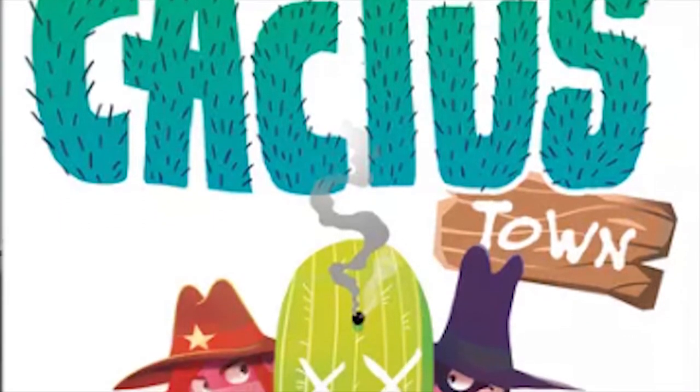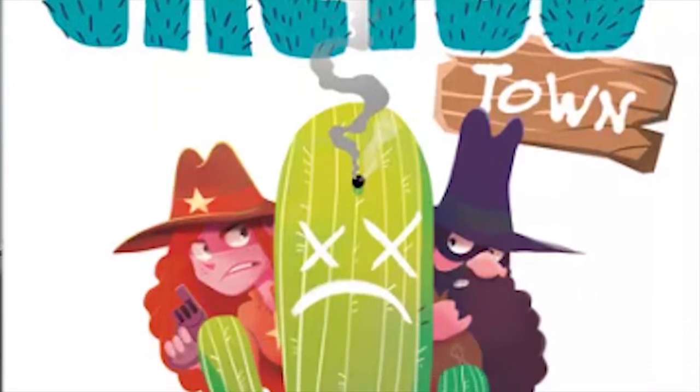Hello everyone! Welcome to an Unfiltered Gamer playthrough video. I'm Callie, here tonight with Alicia, Max, and Caleb, and we are going to be playing Cactus Town by Second Gate Games. It is a game for ages 7 and up, 2 to 4 players, and takes about 20 to 60 minutes to play. We are each playing different characters with different objectives, and we'll explain the rules as we go, as well as our different win conditions. So let's get started in Cactus Town.